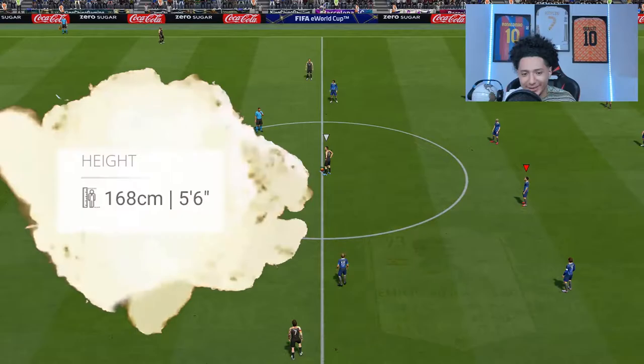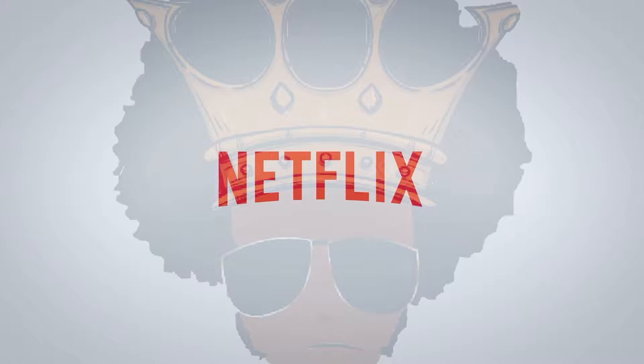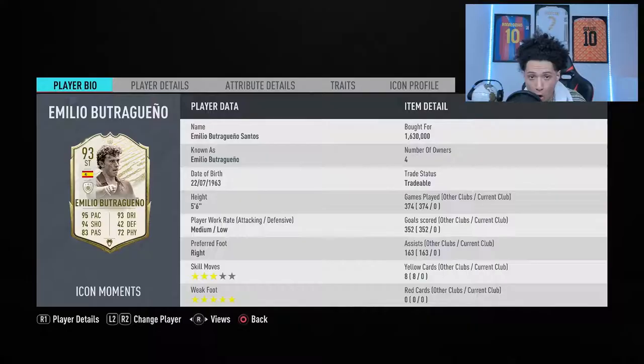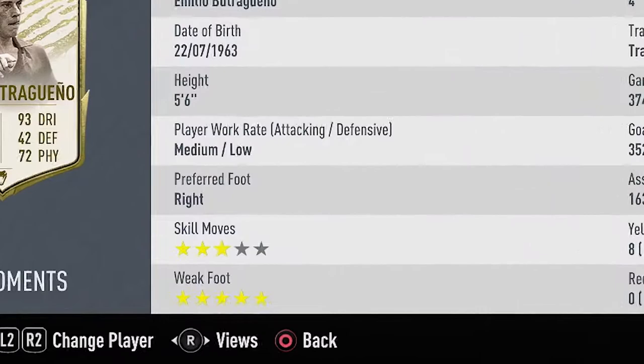What is good, my beautiful people! Welcome back with another bang. Today we're gonna take a look at a little shorty who in FIFA 20 is becoming quite a sensation — Mr. Butragueno. He's five foot six, medium-low work rates, right footed, only three-star skill moves, but he does have that five-star weak foot, so we love to see that.